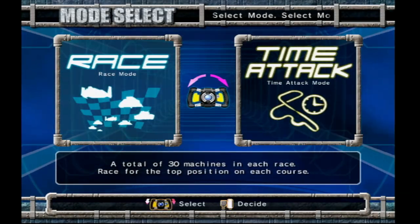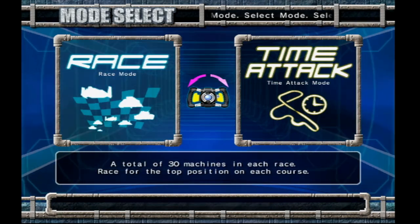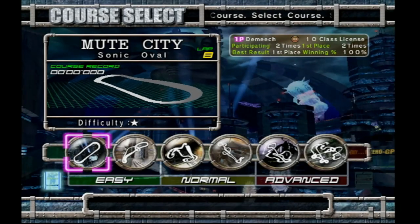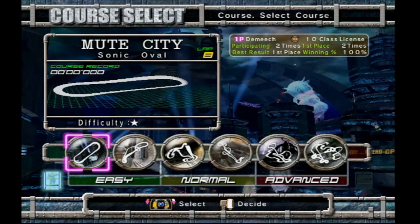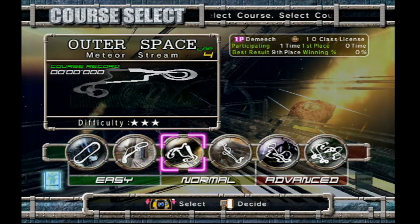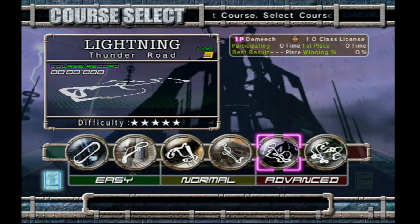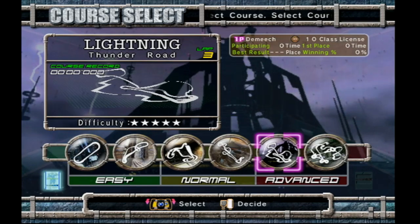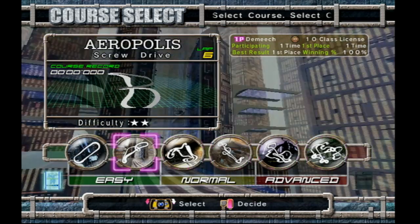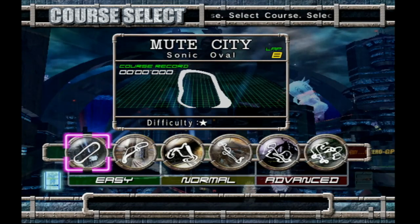You can see there's the option between Race and Time Attack. It's very similar to Mario Kart Arcade Grand Prix, where it's pretty much just that, but there's a selection of six tracks: Mute City Sonic Oval, Aeropolis Screwdrive, Outer Space Meteor Stream, Port Town Cylinder Wave, Lightning Thunder Road — which is considered to be the best track in F-Zero AX and GX by many — and Green Planet Spiral. Considering this is F-Zero, we're going to start off with Mute City, as that's been tradition.